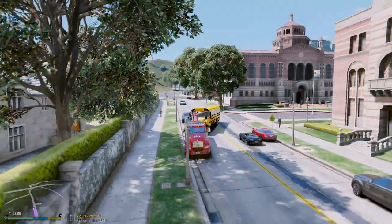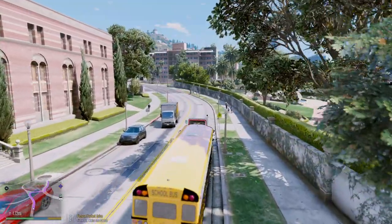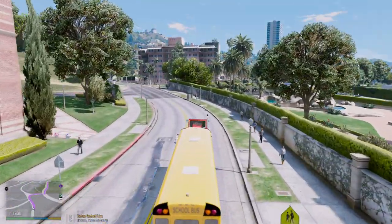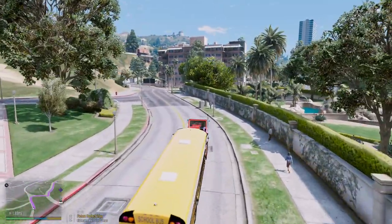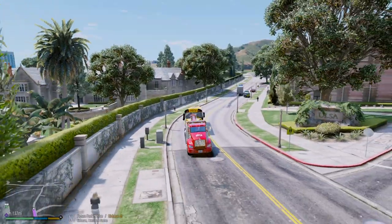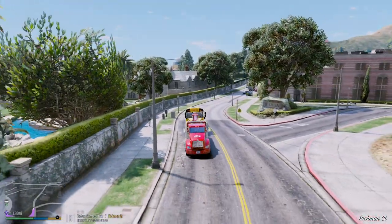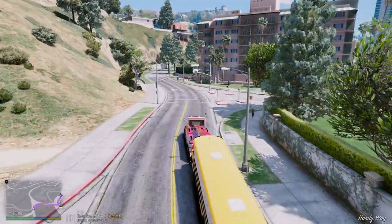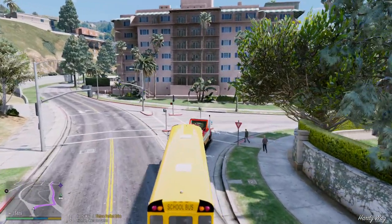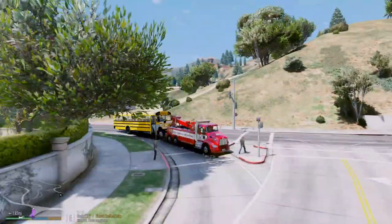Oh god, slow down — he almost smashed into this bus! That's one of the main challenges in GTA 5 when you're towing such a large vehicle: they just don't see it. You guys gotta be so cautious and make sure you move out of the way for everybody, including pedestrians.